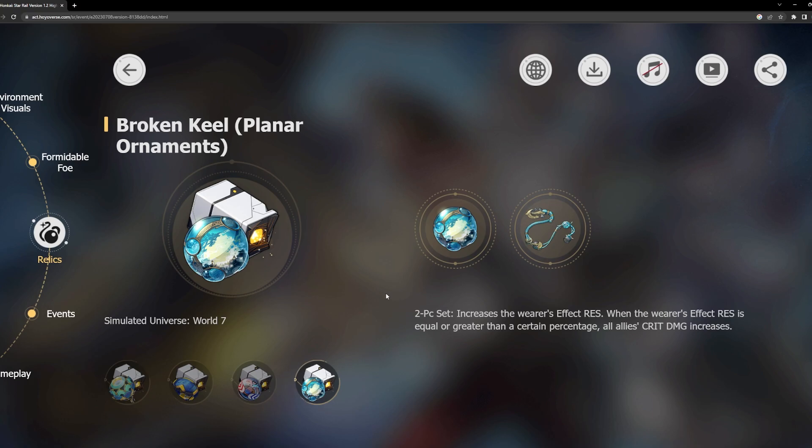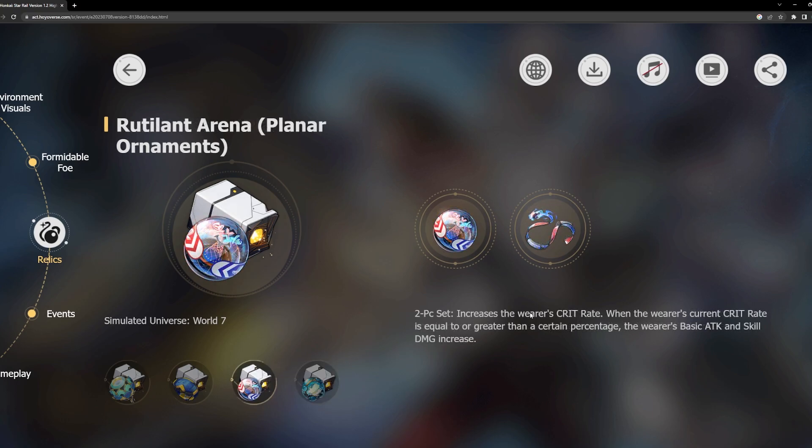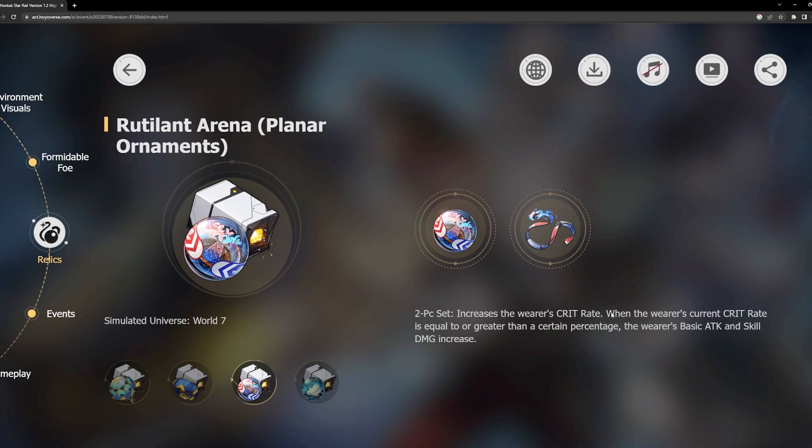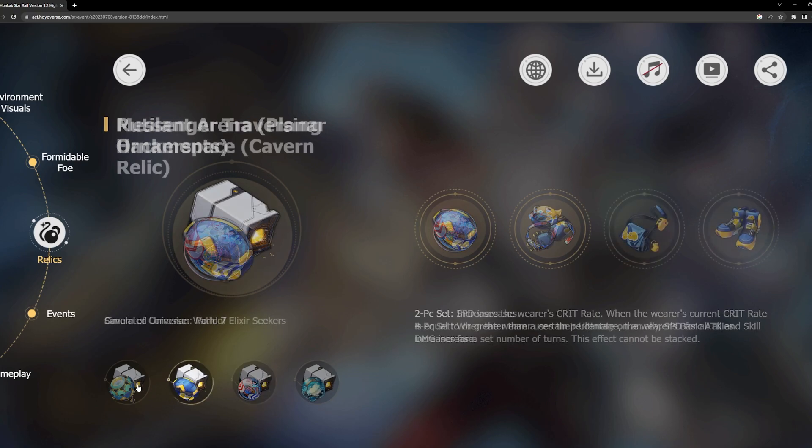You can put this on so many different characters — especially important ones like healers, debuffers, and supports — so they don't get stunned and can do what they need to do, while giving your whole team more crit damage. This is probably one of the best planar ornaments in the game. I think the new simulated universe world might be the new best one to grind for sheer versatility. The other ornament also has 100% availability across most DPS characters since it boosts skill and basic attack damage.